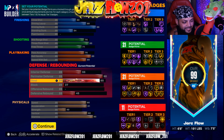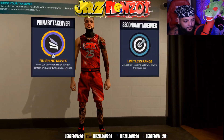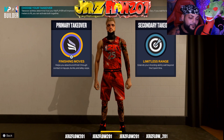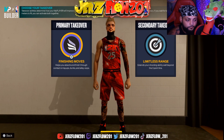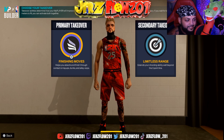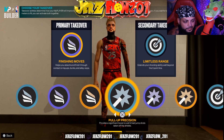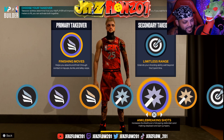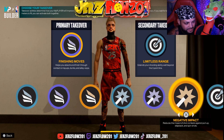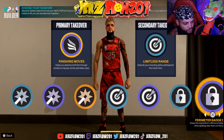This is the build: 6'8", 191 lbs, 7'5" wingspan. Look at the badge count. For takeovers, I go finishing moves as primary and limitless as secondary — the choice is yours but I feel that's best. We get ankle-breaking shots on a 6'8", Hall of Fame quick first step, Hall of Fame ankle breaker. I'm not sure ankle breaker is that crazy this year since it's tier one. We also get limitless spotter, precision, extreme clamps.